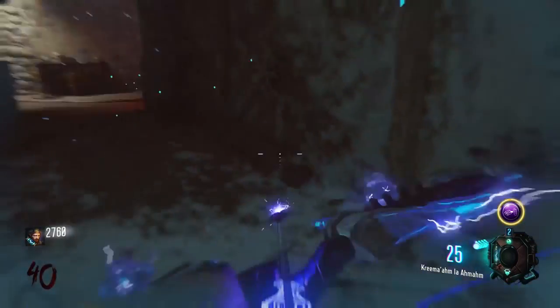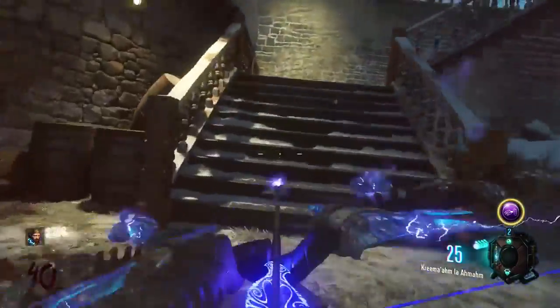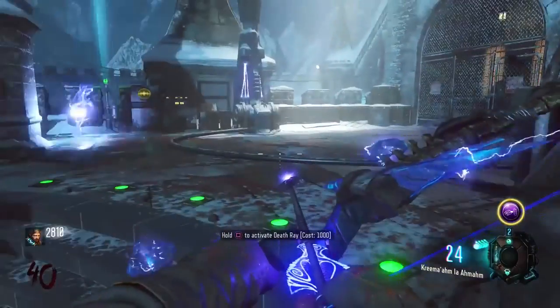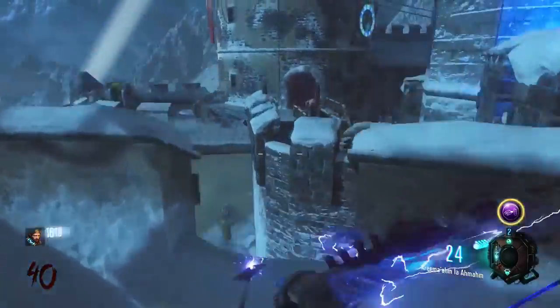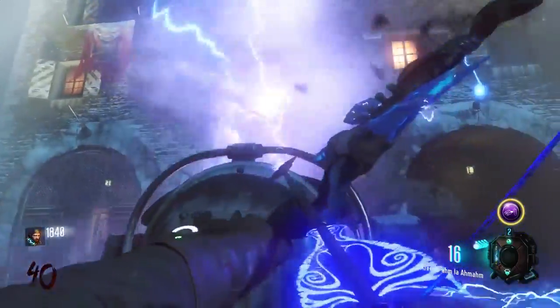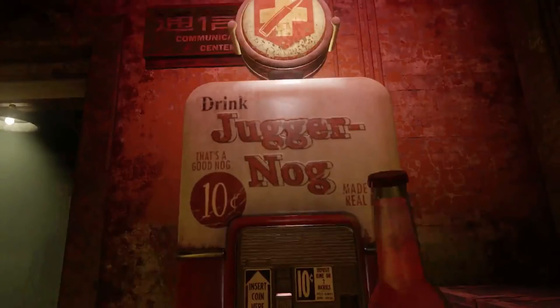Number 8. There are no Gobblegum machines seen in this trailer. It could just be that in the build the trailer was captured on they hadn't added in Gobblegum machines yet, but I think that maybe we're not going to see Gobblegum on this map. It's possible they just cleverly placed their shots so you can't see any Gobblegum machines, but it's definitely interesting we haven't seen any of those locations yet. The only perk that is seen is the Juggernog perk, located in the communications center.